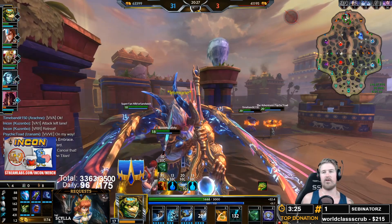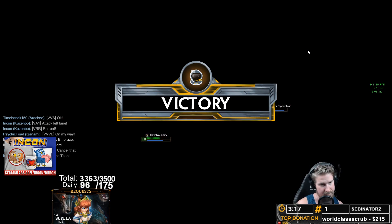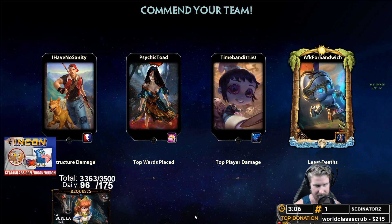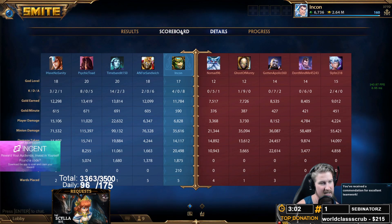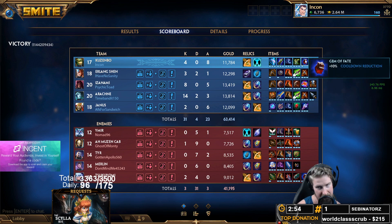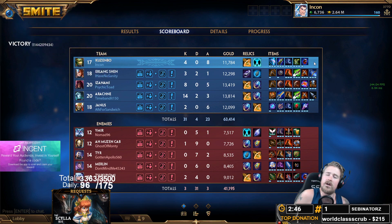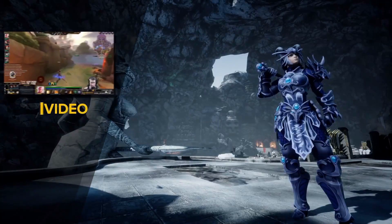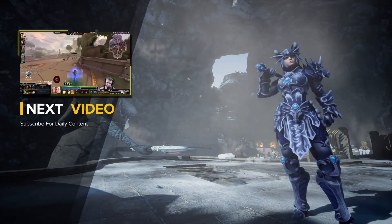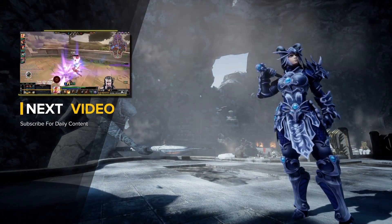For our last item after Pridwin, I have my situational picks. This game it probably would have been Spirit Robe — it would have capped out my CDR and protections and given some percent mitigation. If they had a lot of crit it would have been Spectral Armor. If I needed anti-heal there's a good chance I would have grabbed a Pestilence or Contagion earlier and then finished Pridwin or Mail of Renewal a bit later. And that is our Kuzumbo support guide! Thank you for supporting the Twitchiest community — if you'd like to see more videos make sure you subscribe and always hit that bell for notifications. Have a Twitching day, y'all!